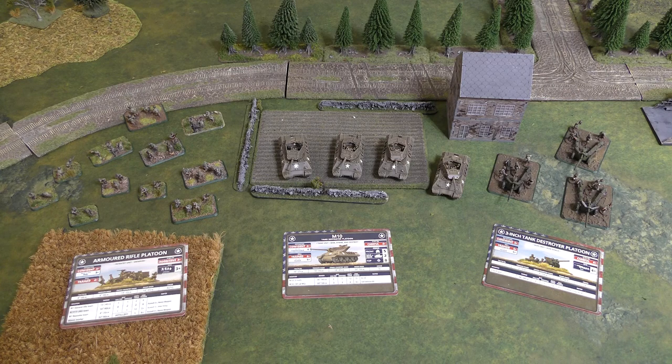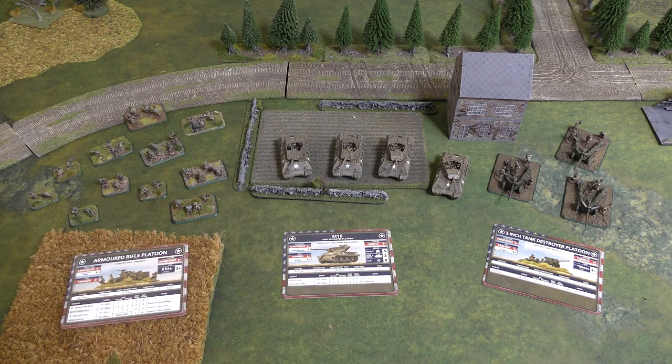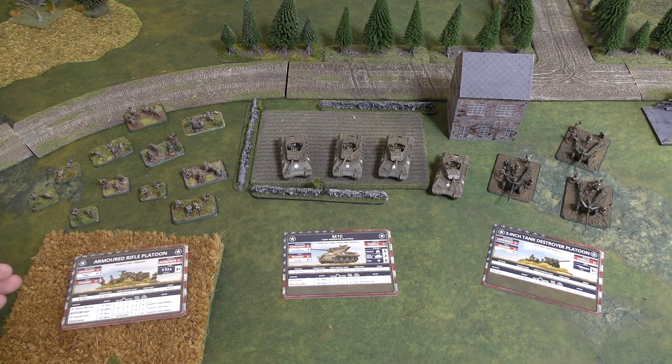Before we get to thoughts on where to place your ambush, let's talk about the step before that — choosing what unit to put into ambush. This is a really important choice, and you're making it at the beginning of the game, before the game starts. Theoretically, you could win or lose based on what you put in ambush, if you pick the right or wrong unit. All three unit types — infantry, tanks, and guns — are valid choices, each with their own advantages and disadvantages.